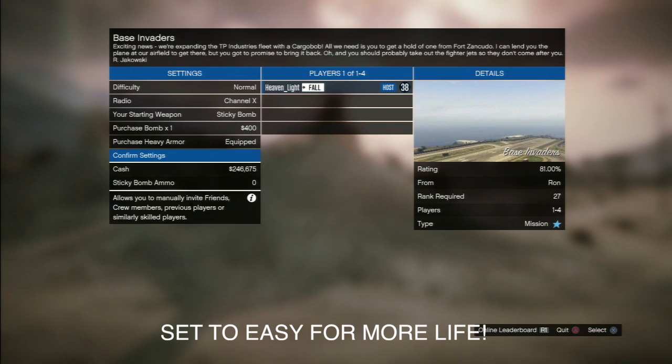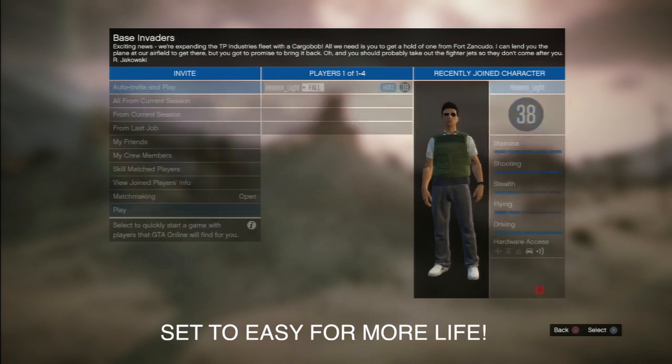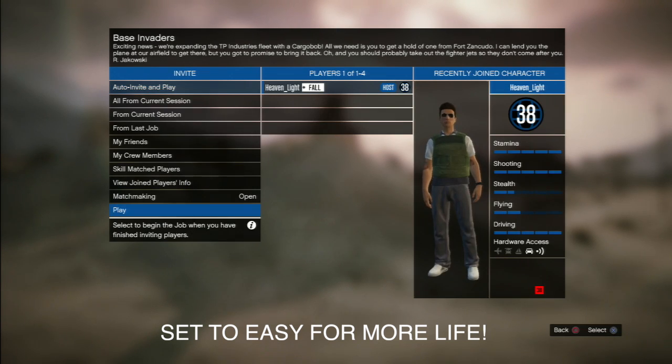Put the mission on Easy. You need as much life as you can get because during this mission you're going to be dying a lot, especially with four players. You're attacking a military base, and if you coordinate your attack wrong, enemies start spawning behind you and you can get taken out pretty quick. So put it on Easy.